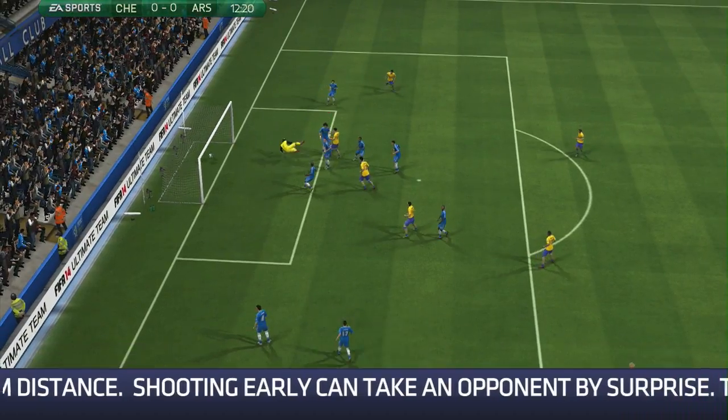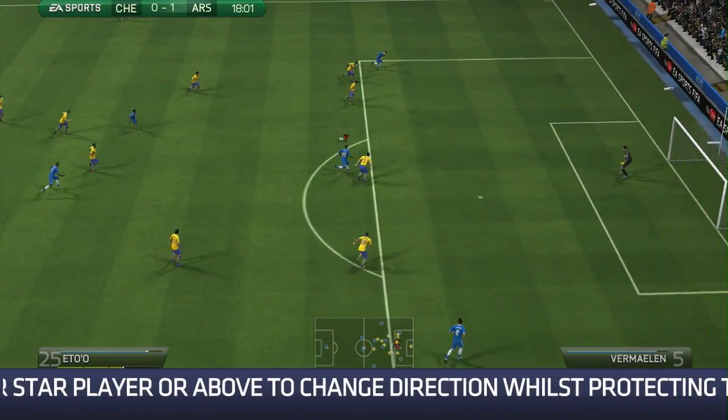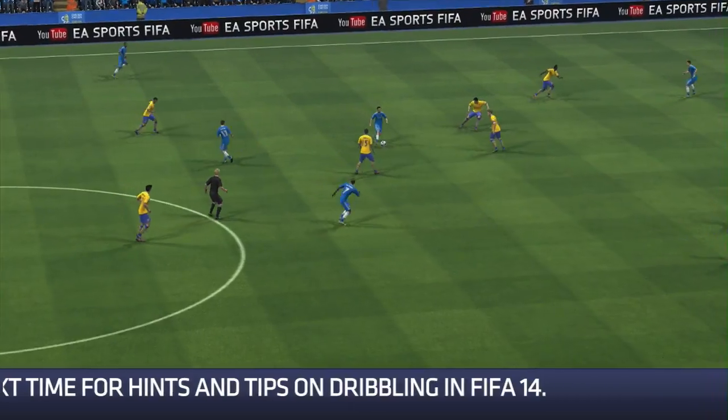Let's move on to the second goal — it's actually one that I scored, which I'm fairly proud of, but it was quite a simple one: it was just a through ball. What you did really well was you identified the run of your striker off the ball, and as we've said before, strikers do make better runs in FIFA 14. I think you spotted yours early and you played a well-timed through ball, and I just couldn't react quick enough to get a defender in the way.